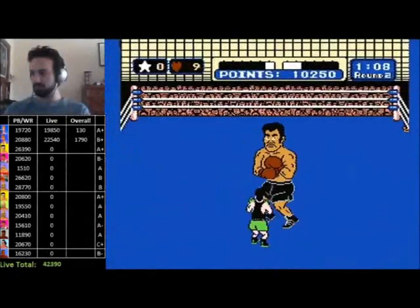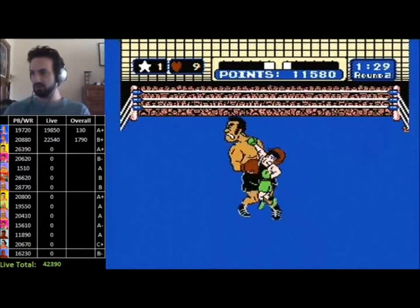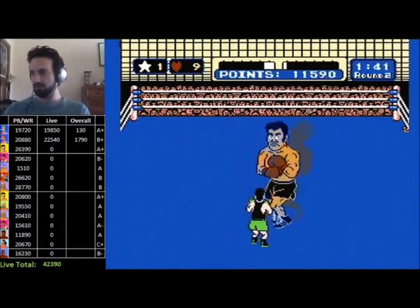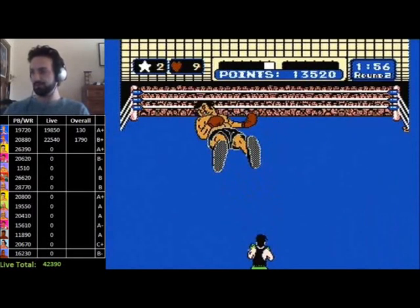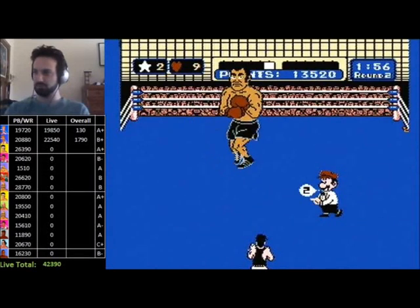Whilst playing this game you may have noticed that you can get stars to use a strong uppercut punch called a star punch. Getting and using stars will be absolutely essential in attaining high scores against your opponents. There are two types of stars in this game: guaranteed stars and random stars. The punch counter is the way the game keeps track of if it owes you a guaranteed star on the next eligible punch.